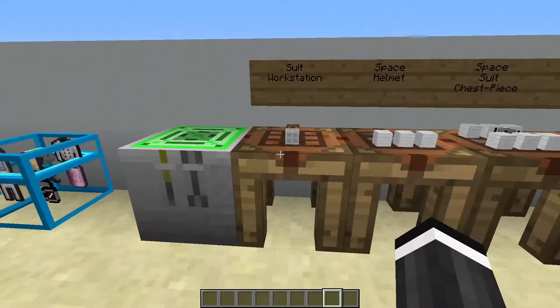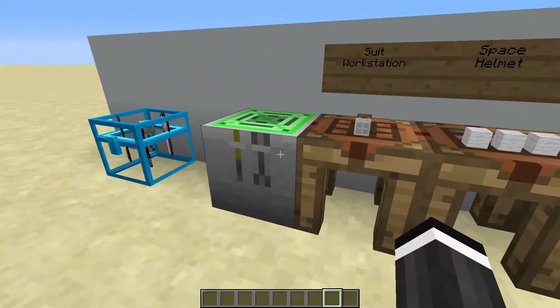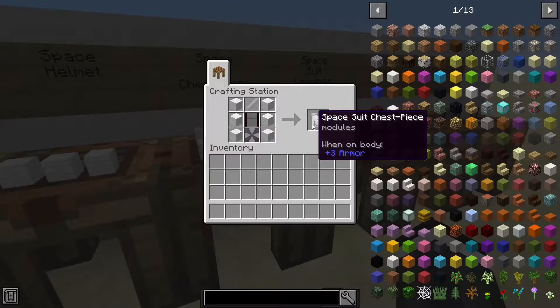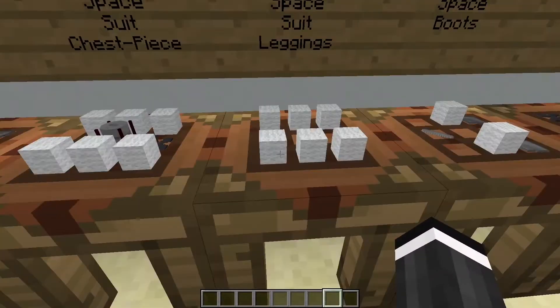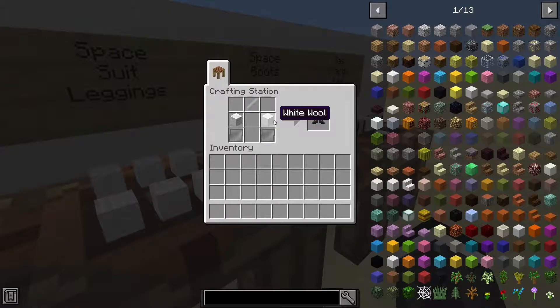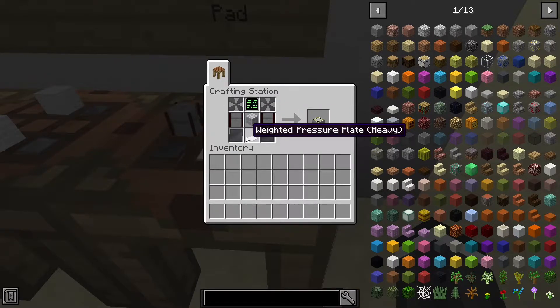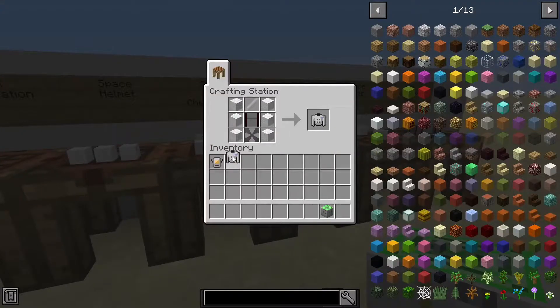You also need stuff to survive on the moon. First you need a suit workstation, which is just machine structure and a crafting table. A space helmet is glass pane, iron, and wool. The spacesuit chest piece is wool, steel, iron rod, and liquid fuel tank. Spacesuit leggings are wool and iron rod. Space boots are iron and wool. You'll also need a gas charge pad: user interface, steel, liquid fuel tank, machine structure, and a weighted pressure plate.